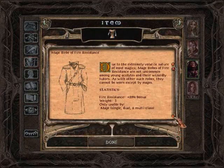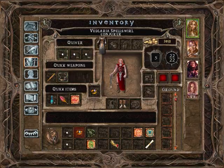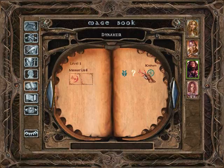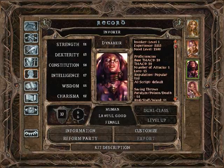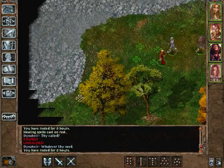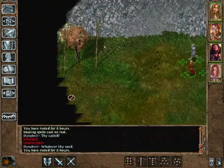It's a Mage Robe of Fire Resistance — 20% fire resistance, nothing else magical about it, but Vidlaria will take it nonetheless. It looks quite good on the paper doll. Let's prepare a magic missile yet again for Donahir. Imowen and Donahir are extremely close to leveling up now. Let's go ahead and rest once more. We're not getting attacked as much as we used to, it seems — not that I'm complaining.